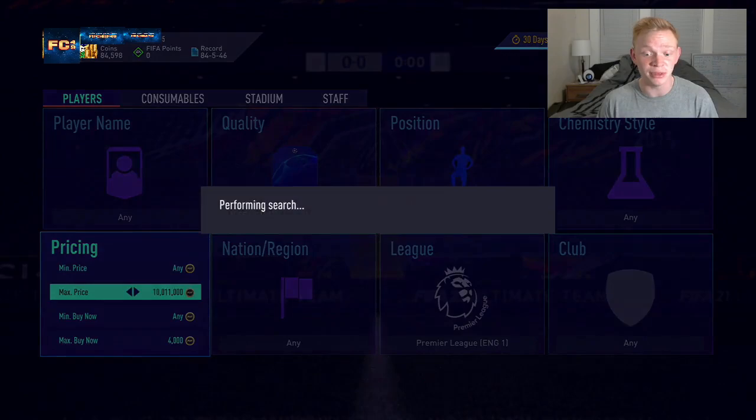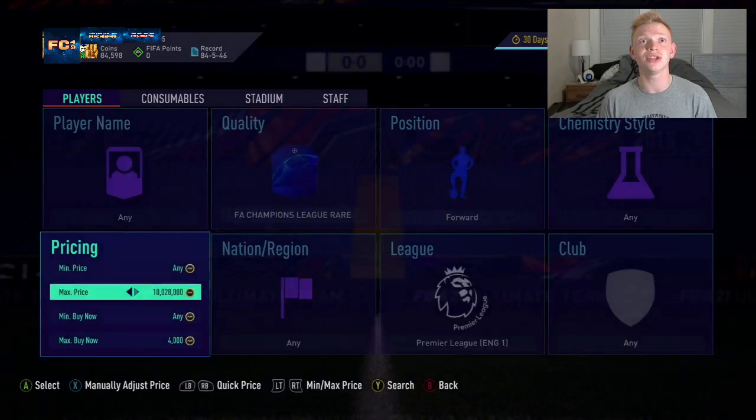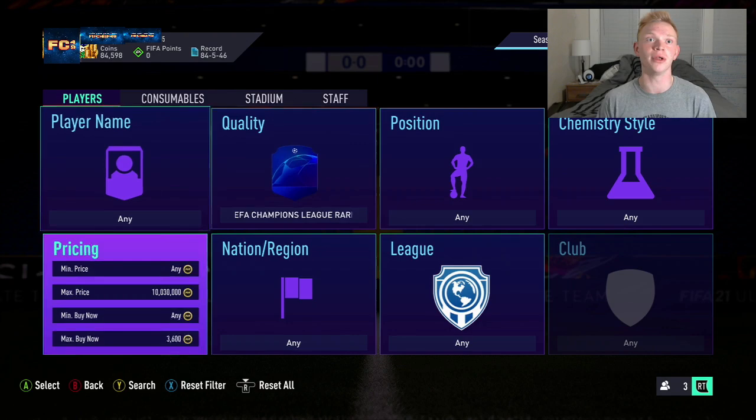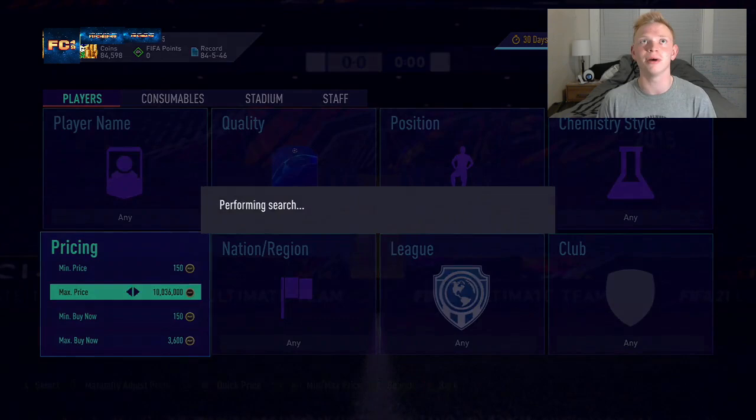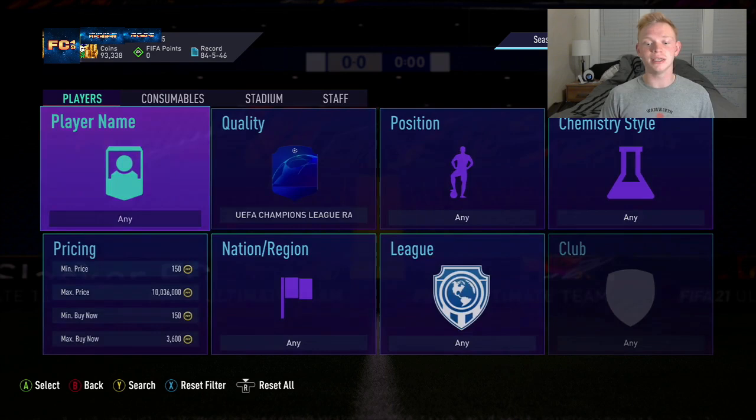It really just comes down to preference. I'm a big fan of the mass bidding method — I think that's the easiest way to make coins out of this and by far the best. But if you have great internet and you're quick at sniping, definitely sniping these cards would be a great method as well. You really just can't miss with it if you are able to pick up these cards when they pop up, though they pop up quickly and are next to impossible to get.